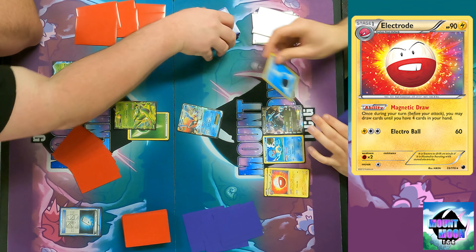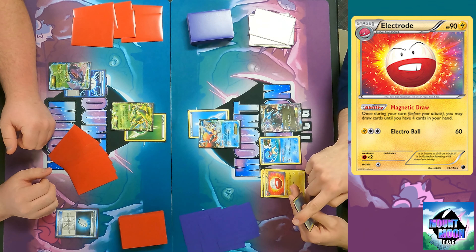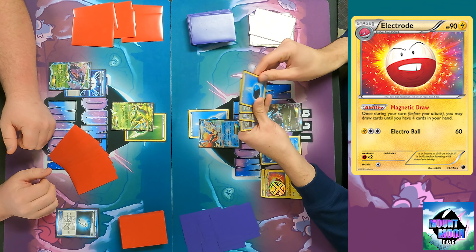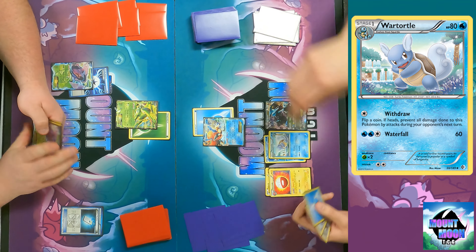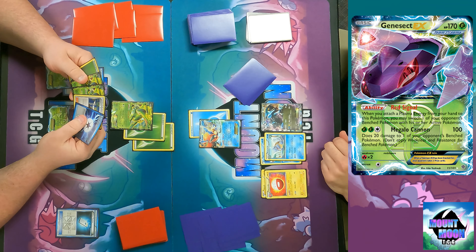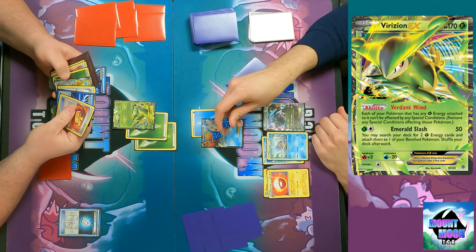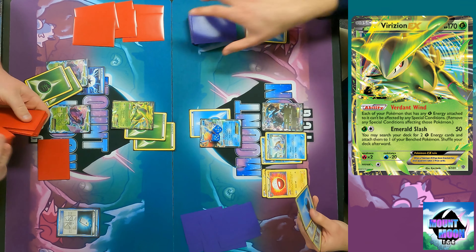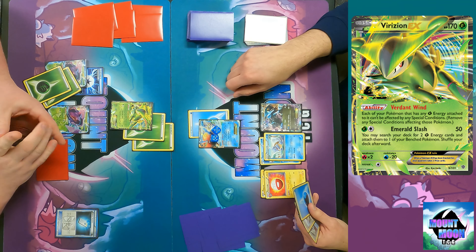I can attach one energy and draw three with Magnetic Draw. Wartortle works for now — it's not Blastoise but it does next turn. I have another Genesect attached to Virizion. Virizion's Emerald Slash does 50 and lets me search my deck for two Grass Energy cards and attach them to one of my Bench Pokémon. I attach them to the Genesect to get it fully powered up. Keldeo is weak to Grass, and Black Kyurem and Blastoise are also weak to Grass.